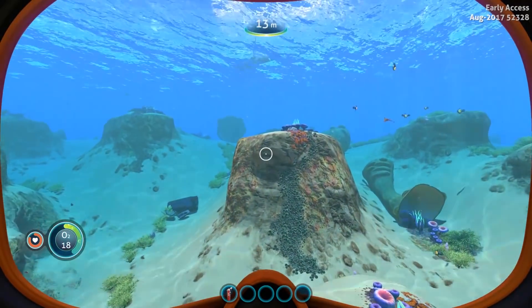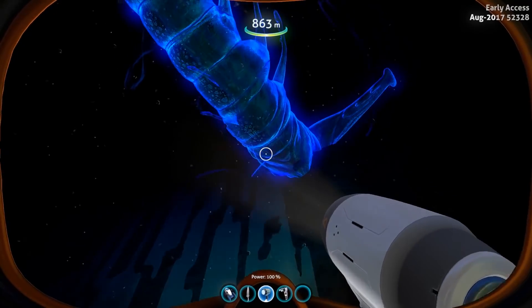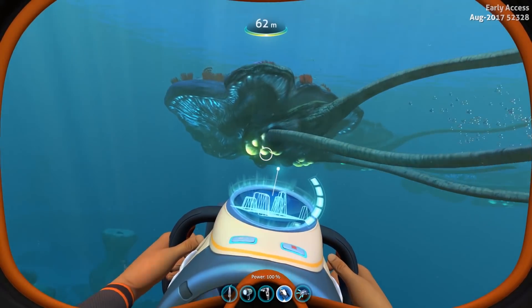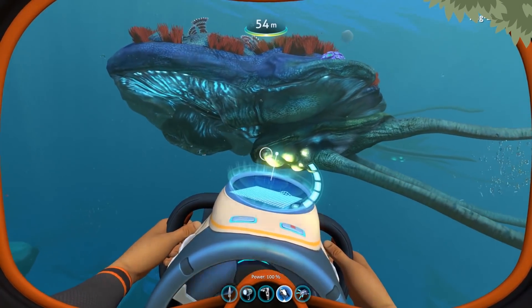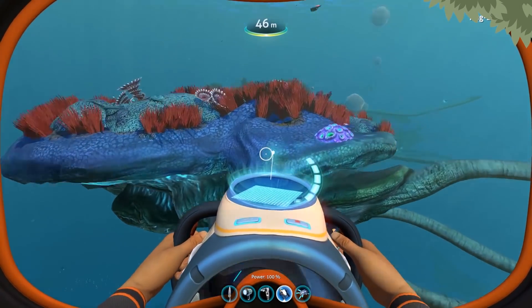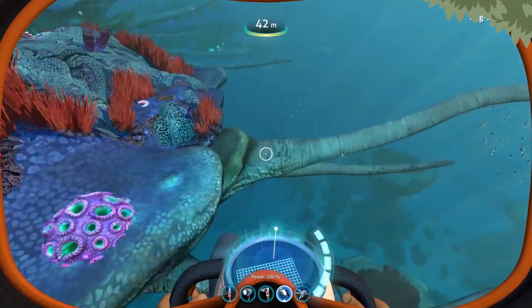So since it's unfinished, try to ignore the minor things like texture pop-ins, wall clippings, and this thing in the corner that says early access. You know what, let's just cover that with a happy little bush. Yeah, that's better. Once you get past the minor visual issues and focus on the big picture, you start to get overwhelmed with the world of Subnautica.